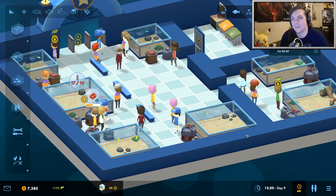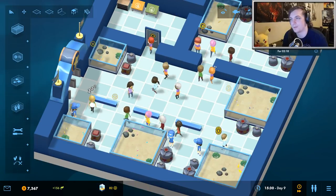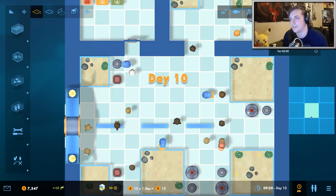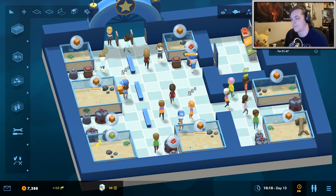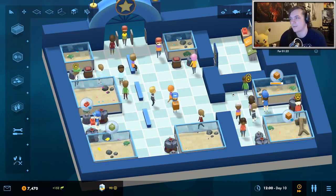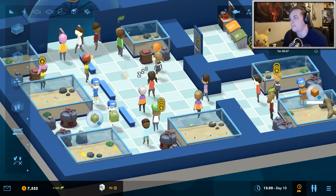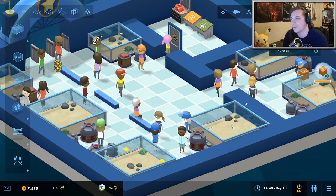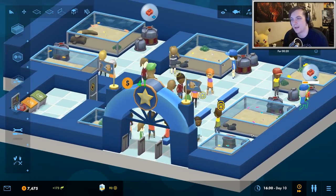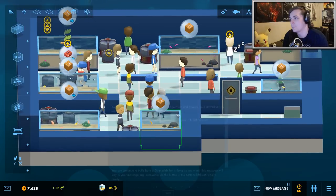Some people are having trouble getting through this one-by-one door so I'll destroy a wall to make it easier for them to get in. Customers can't collide with each other, so you have to make it open enough for everyone to view all the tanks. It would be better to have a big tank in the middle of the store so people can view it from different angles. We'll finish the tutorial level in about 30 seconds. Super charming game — love the graphics, love the music, love how simple it is. You win!